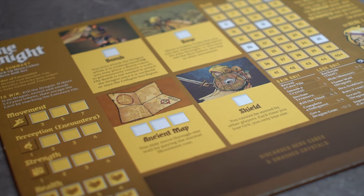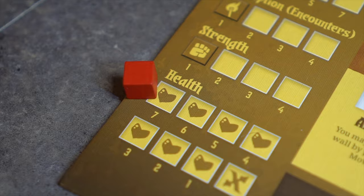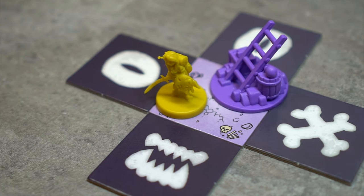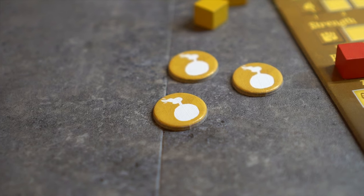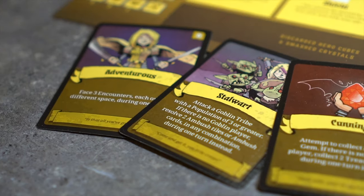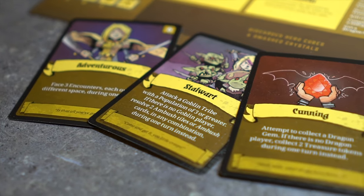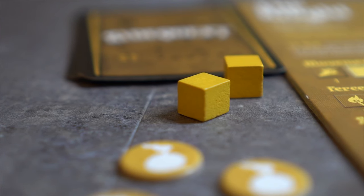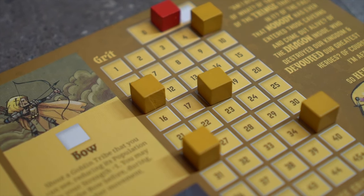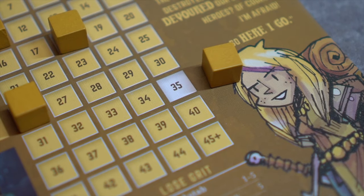The Knight's setup is simple. First, the Knight's health is set to 7 and her grit to 0. The Knight piece is placed on the entrance tile, and these bomb tokens are placed near the player board. Her side quest deck is shuffled, and 3 side quests are drawn into the player's hand. These are hero cubes. Two are placed near the player board. The rest are placed on the grit track on the 5, 11, 18, 26, and 35 white spaces.